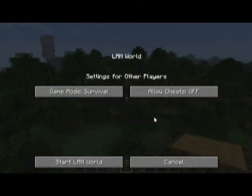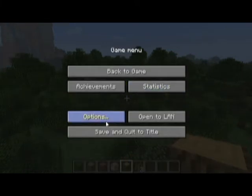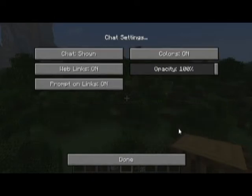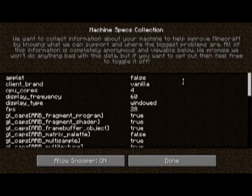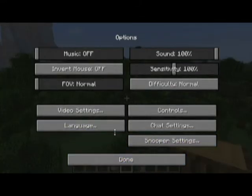If you go to escape, it now says 'Open to LAN.' You can actually make it so players are in survival mode, with cheats on or cheats off, and start a LAN world. In options, they have the chat settings, so you can have chat colors, web links, a prompt on links, and the snooper, which tells you the specs of your system and sends anonymous data to Mojang so they can improve.